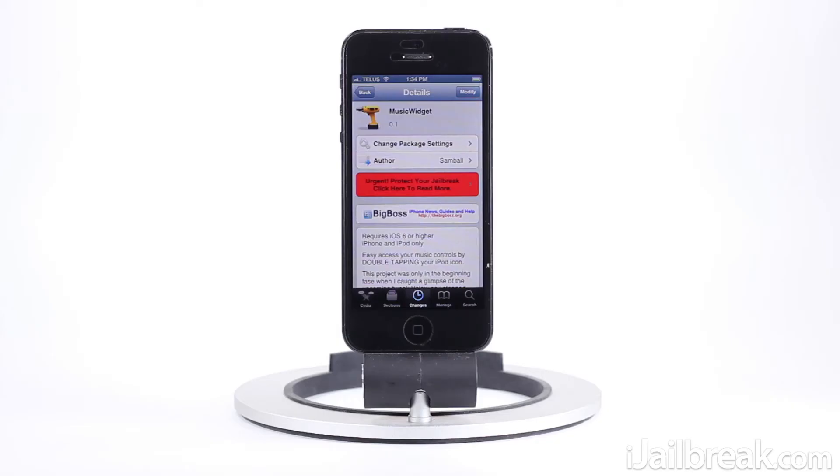What's up guys, this is Jaden from iJailbreak.com and today we're gonna be taking a look at a neat Cydia tweak by the name of MusicWidget. Essentially what this Cydia tweak does is it allows you to bring up a quick little music player interface by double tapping the music icon.